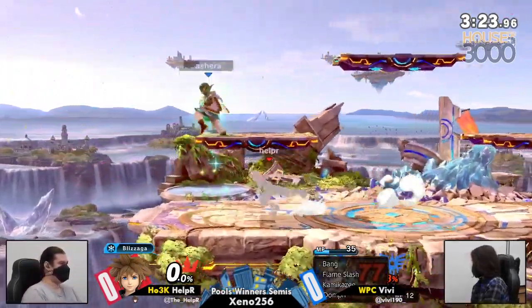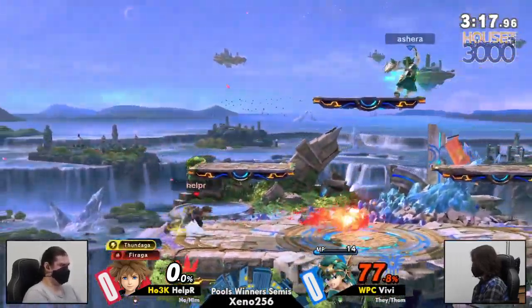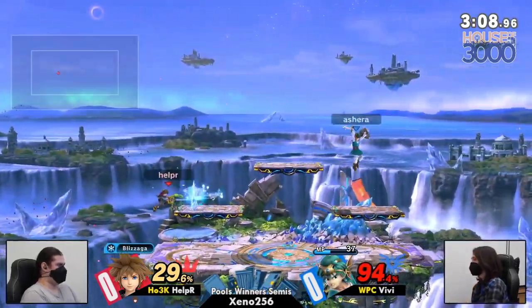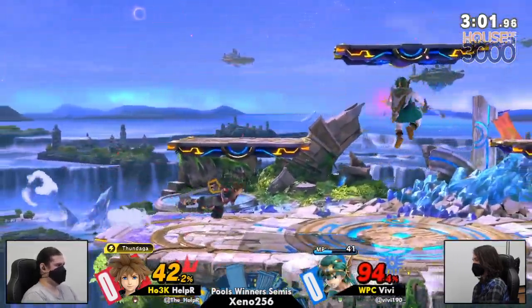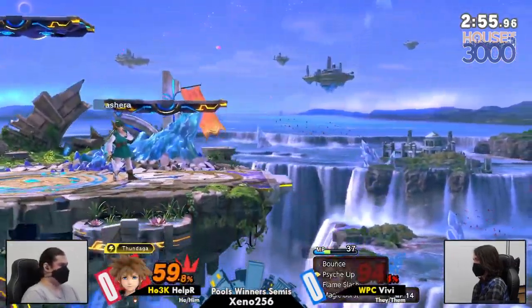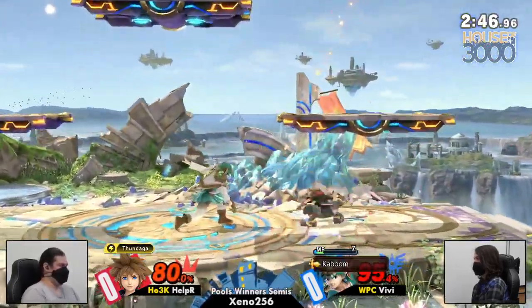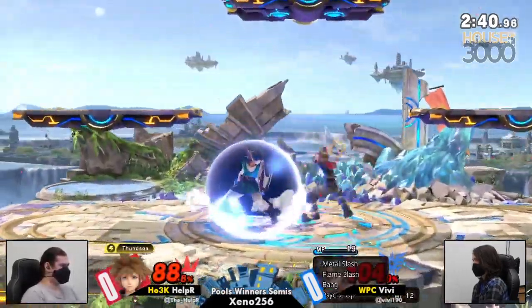The high recovery — it was a ledge re-grab, pretty easy to see coming. Great call out on the counter there, and getting back to stage for free with Zoom. BB's okay with this distance, holding center stage. It doesn't matter if Sora's offstage doing nothing. If you're playing in a stalemate, Hero's the one that gets the advantage, because Hero has a bunch of different spells to choose from that can change the nature of the game.